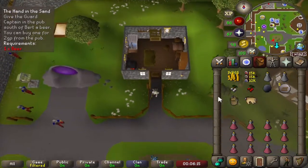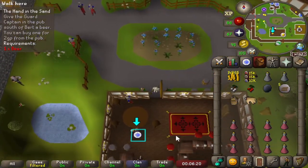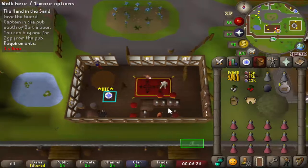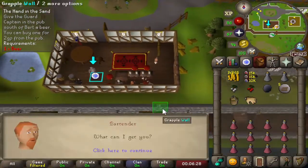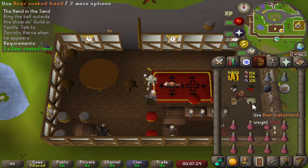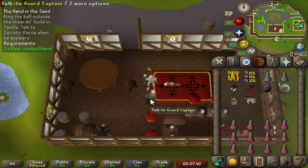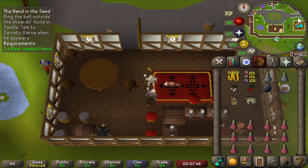We have to figure out why this hand is stuck in the sand pit. First of all, let's go to the pub and see if the headguard can tell us anything. Like with every good drunk in the game, let's buy him a beer. After giving the beer to the captain, he dropped the hand into his beer and was still drinking it — not really a very good beer. But anyway, he tells us that we probably have to talk with the wizards here, as it is all the wizard's fault — everything that happens here in Yanel.